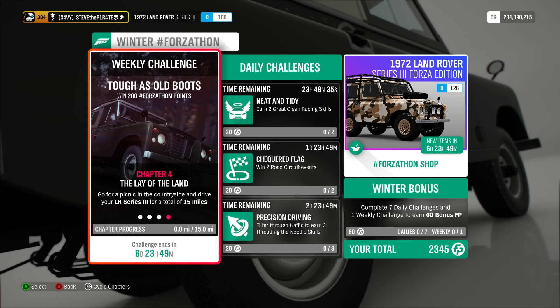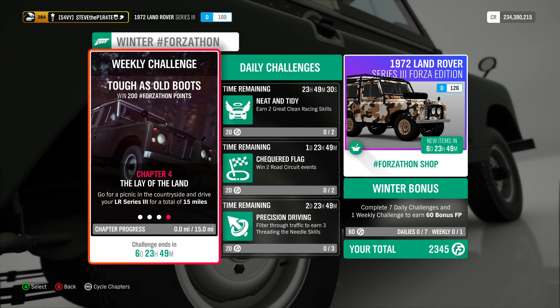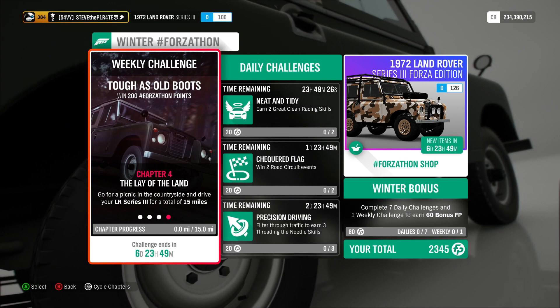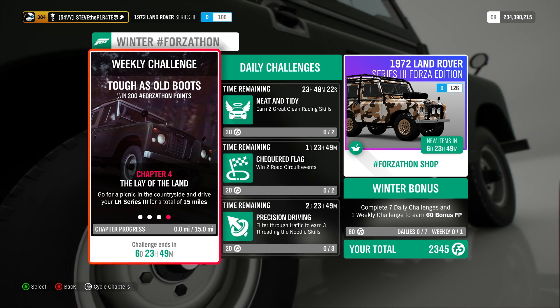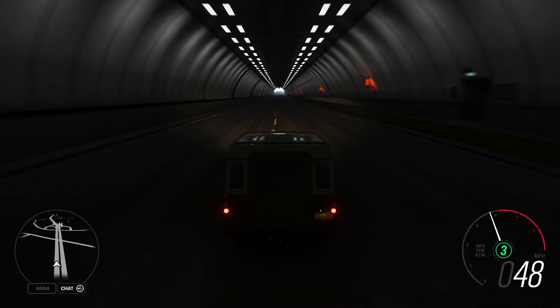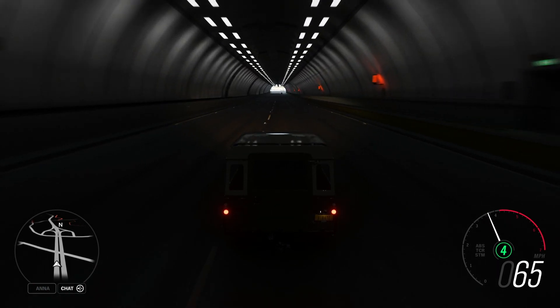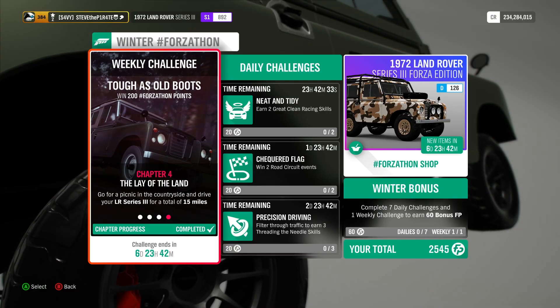Chapter 4: The Lay of the Land. Go for a picnic in the countryside and drive your LR Series 3 for a total of 15 miles. As you can see at the bottom, it says Chapter Progress and tells you how many miles you've done — a great way of tracking your distance. The best thing to do is just drive up and down the motorway until you've completed the challenge. If you want to get it done quicker, just upgrade it as much as you want to make it go faster. And that is Chapter 4 completed.